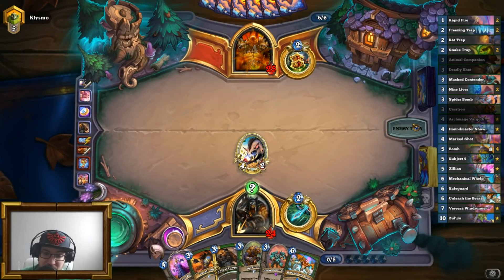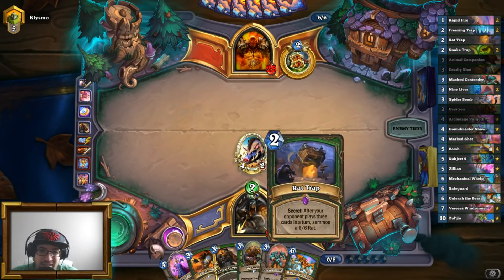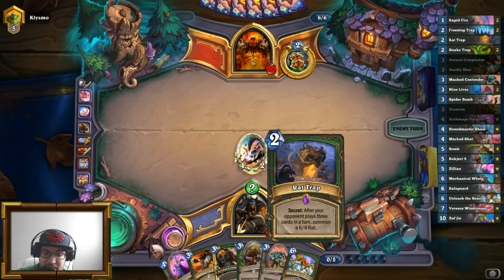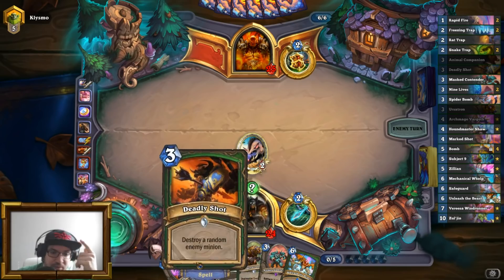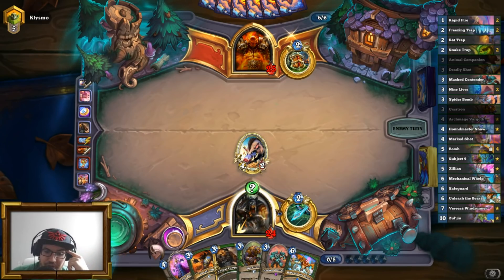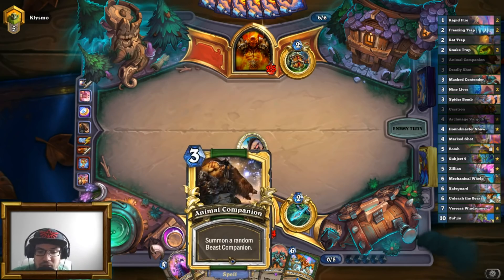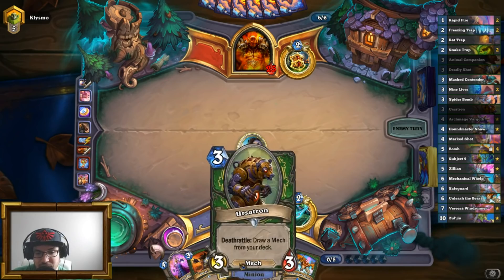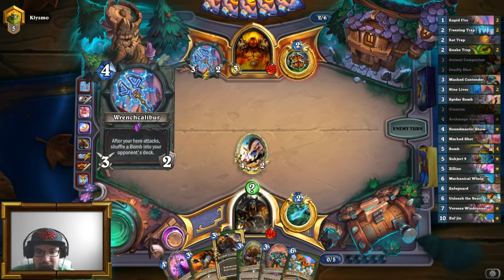Now we just need our opponent to actually run out of steam. I can get a secret from Masked Contender. I doubt my opponent is going to play three cards in the same turn right now. I can also play Ursatron or the Deadly Shot if my opponent plays something big. But I'm keeping the Animal Companion for turn seven — that's for sure. I want to get multiple uses out of this, plus it sets me up for a neat little Unleash the Beast, which is going to give me two copies of the other Unleash the Beasts.